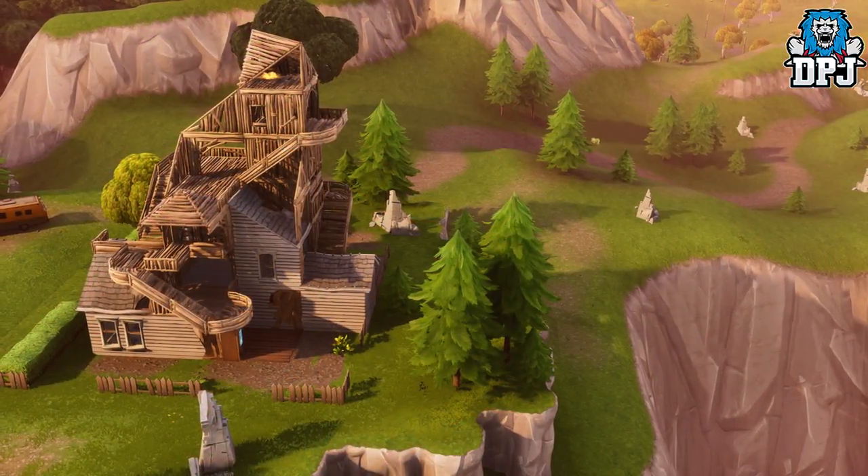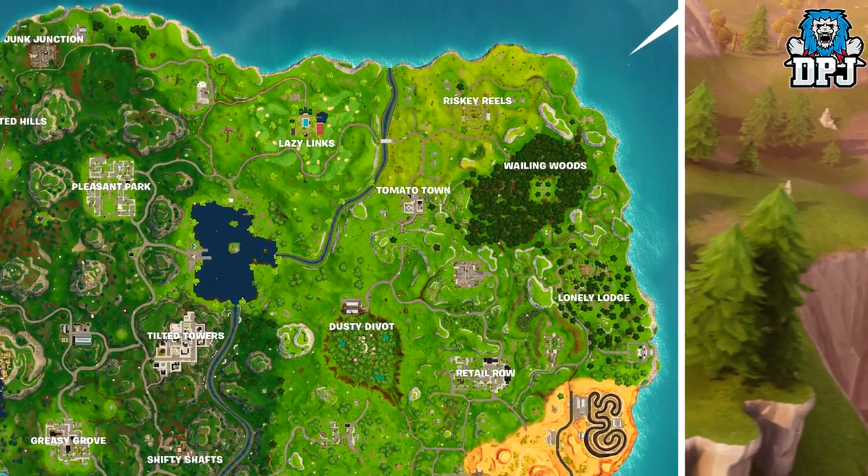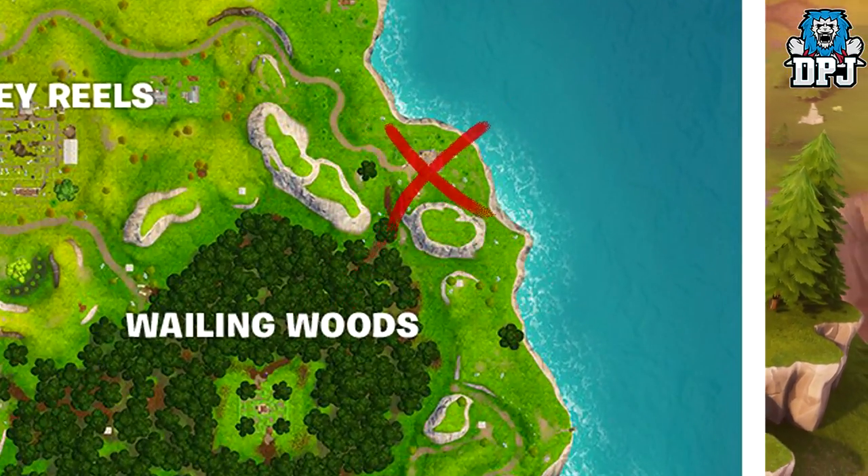Moving on and all the way up the coast, past Lonely Lodge and just north east of Wailing Woods, here is another prime location for a cart to spawn in.